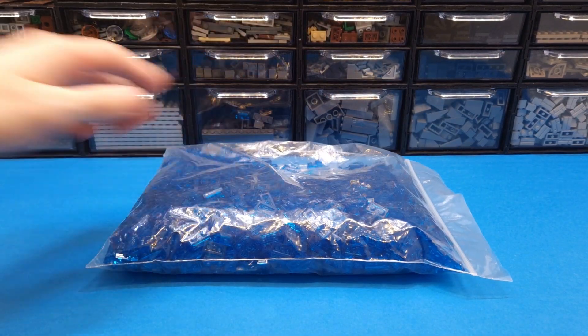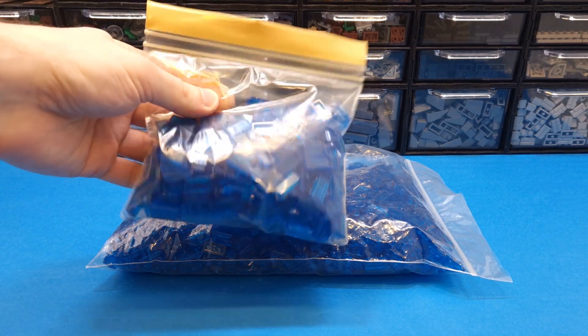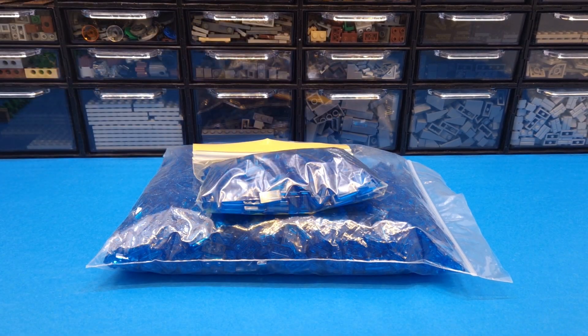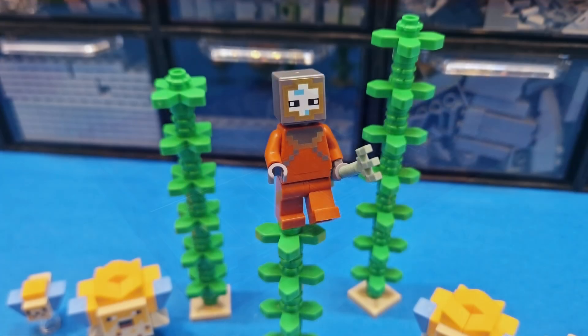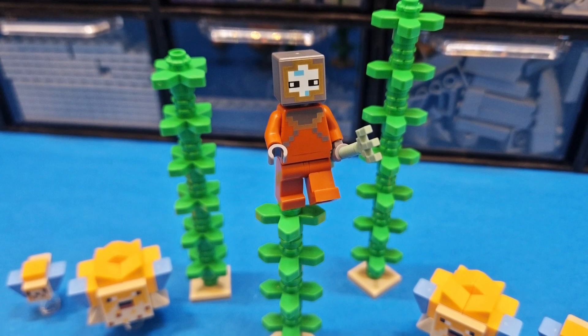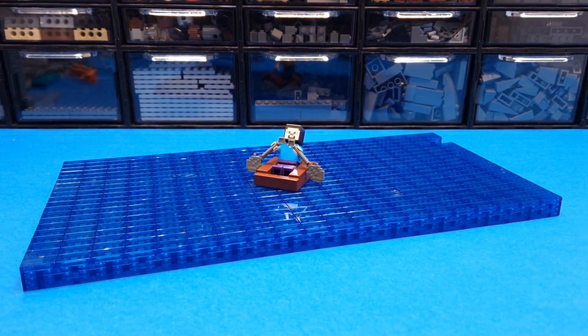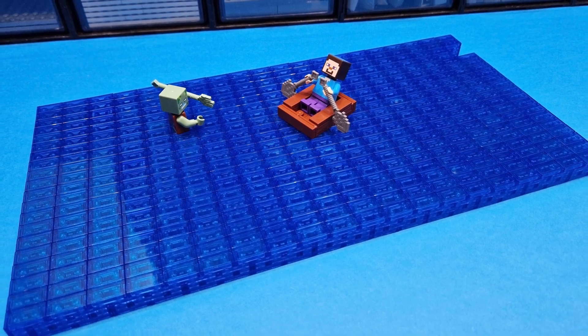It's time for one of the more difficult stages — the water construction. I need a lot of trans-plates and tiles, but I'm ready. See how much I have. When I build the water, I will base it on plates that I will place on the reef so that the water can be placed on them. The water is ready — it's sturdier than I thought. I am very happy because I will be able to carry out my plan.